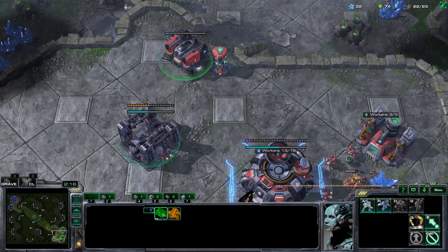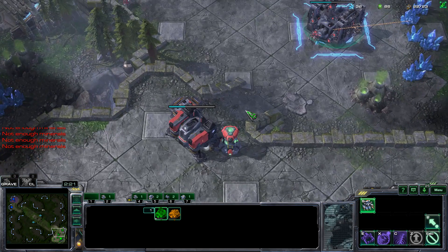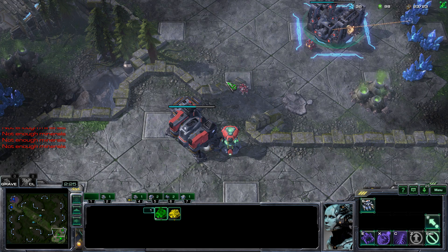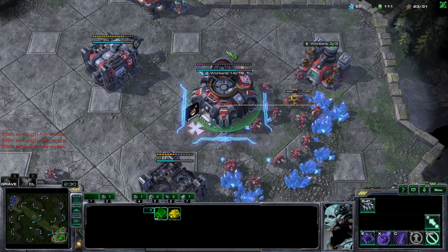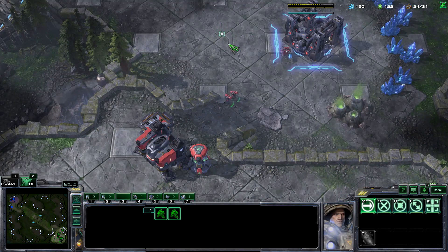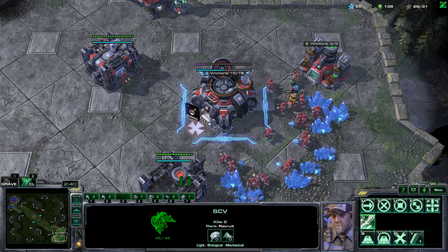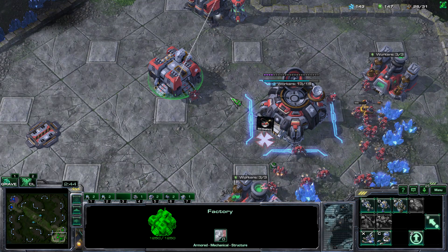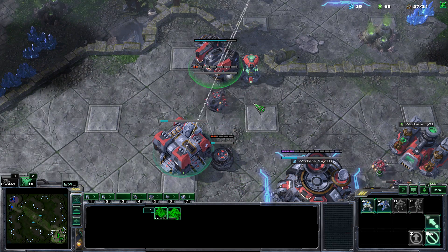Make two Marines. At 50% factory completion, you want to build a second gas and put two SCVs on it. Whenever the factory finishes, you want to make a tech lab on it. Then build a second factory.